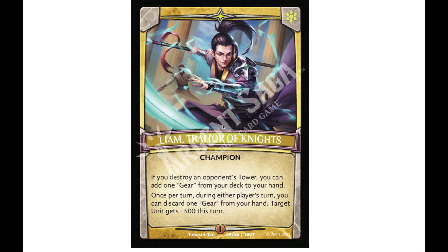It starts right here with Liam the Traitor of Knights. You can see the name and the light attribute up in the corner — he is our champion. It says if you destroy an opponent's tower, you can add a gear from your deck to your hand. Then once per turn, during either player's turn, you can discard a gear from your hand to give a unit an extra 500 power.